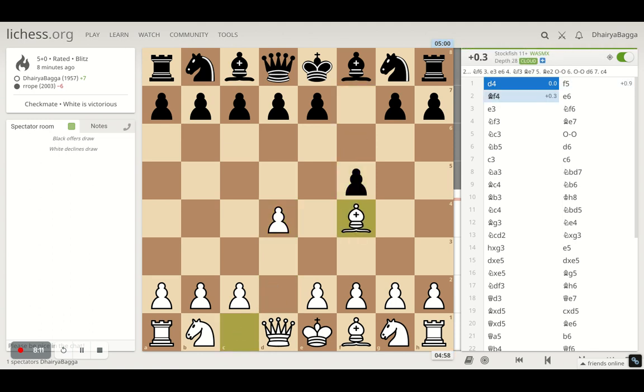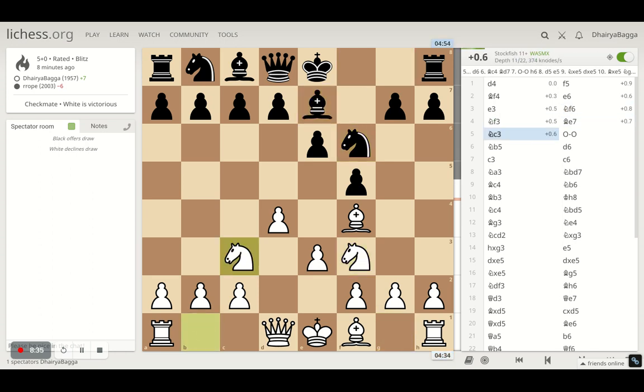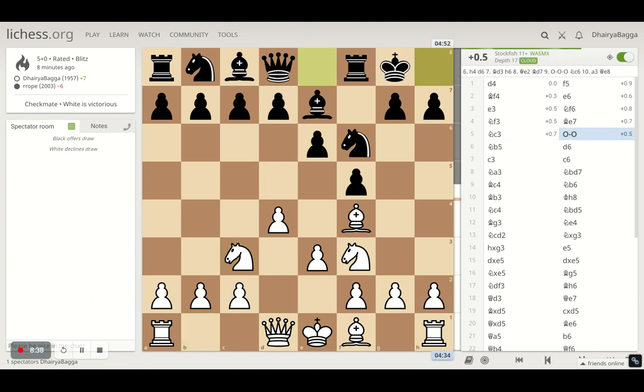Starting with d4, and he plays f5 — always moving the f-pawn forward in the initial part of the game is very risky because you are opening up the king too early. I tried to play the London here, so pawn to e3. He develops knight to f6, I play knight f3, he develops the bishop, then the other knight to c3 — standard development for white. But here I tried to be a bit more aggressive and went with knight to b5.